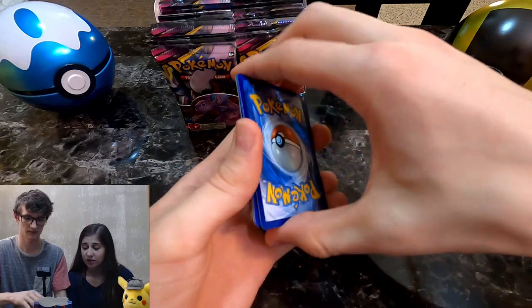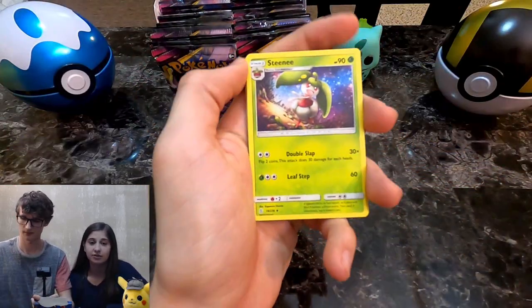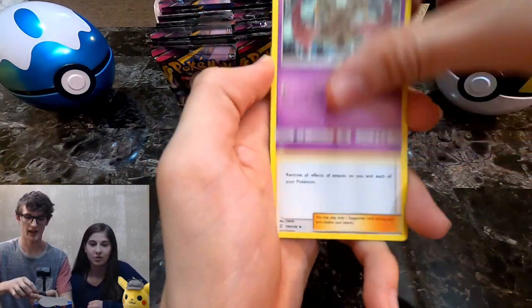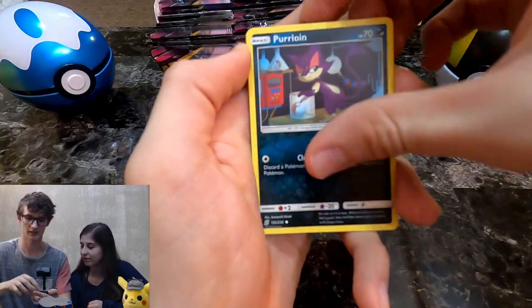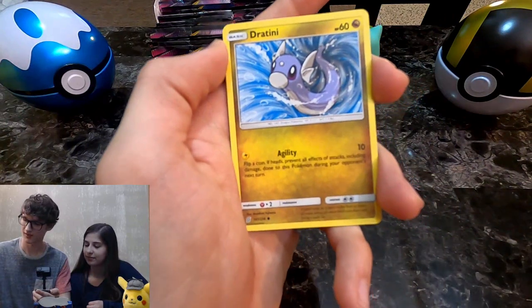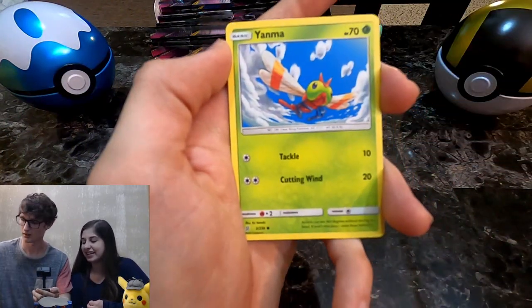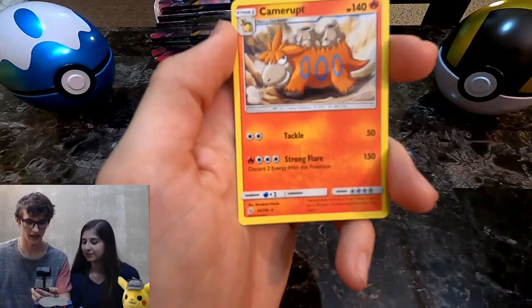We have a whole booster box of Unified Minds. Do you guys think we'll get something good, or just average stuff? I hope so. I have some of my favorite tag team cards in this set, which would be Mew and Mewtwo, and Espeon and Deoxys. First pack gives us Yanma, Raulu Reverse, and a Camerot.